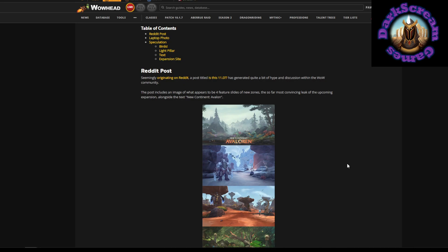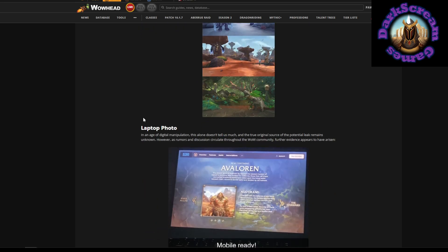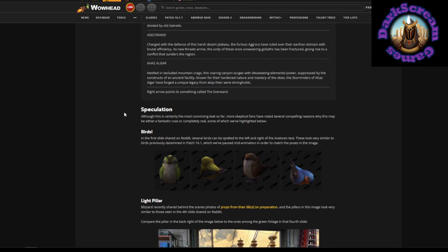We got some screenshots — with quotations around them — screenshots. And this is, I would say, a plausible theory. If you're going to say Avaloran, this continent beyond the west, all that stuff. We even have some pretty decent looking photos, although there are some things that people have been pointing out as to why they might not be real.